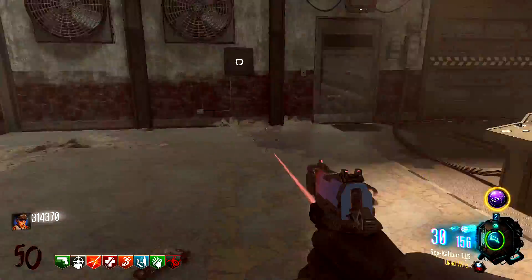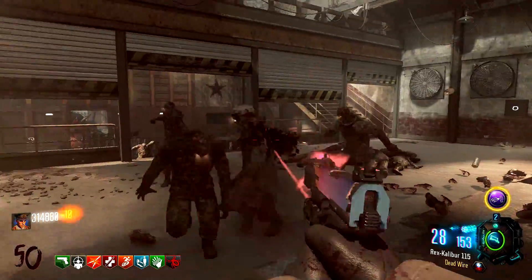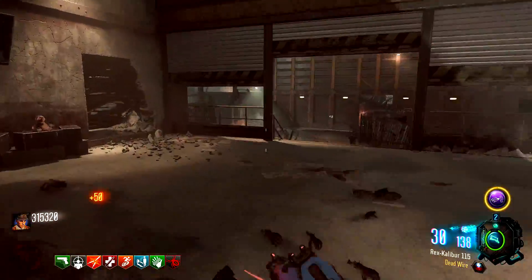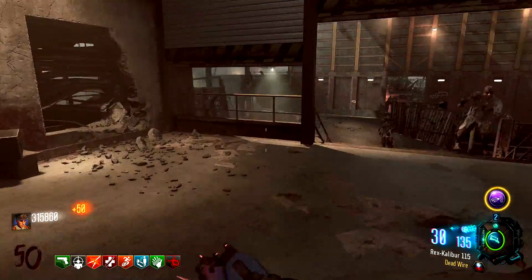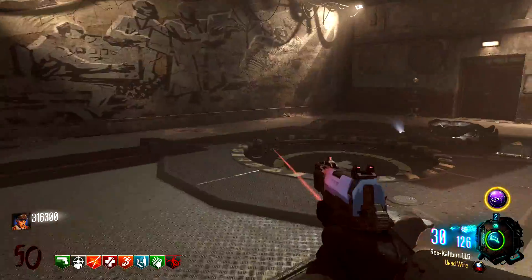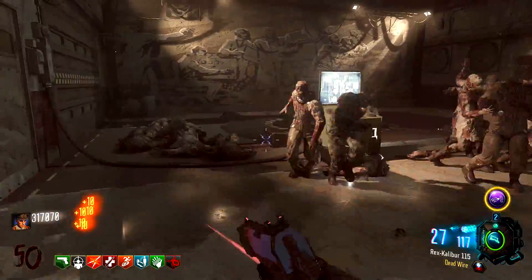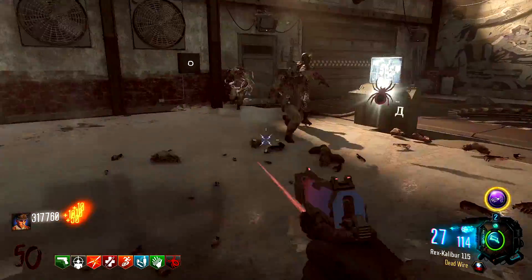Monkeys will never come in if you don't turn on the power, and you never have to worry about losing your Perkaholic. In my opinion, the only thing that makes Ascension hard is the monkeys coming and stealing your perks. Without turning the power on, you completely avoid this, and with the right Gobblegum you can easily get high rounds on this map. So just run trains here and your rounds will stack up very fast. That has been the Ascension round 100 strategy — you can even go past round 100 if you want. Thank you guys so much for watching, and until next time, I'll see you guys later with some more Zombies Chronicles videos. Peace.